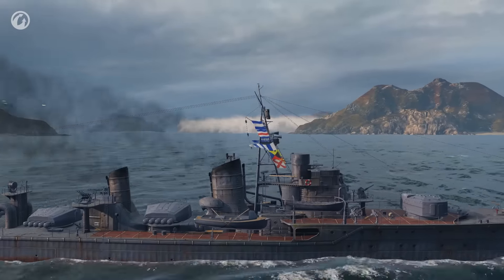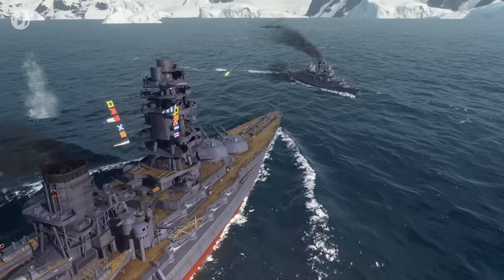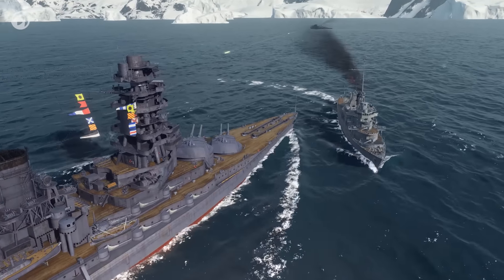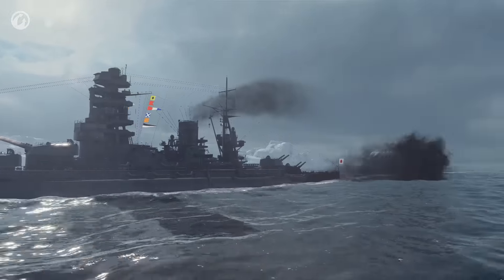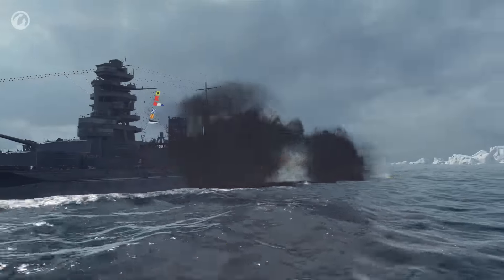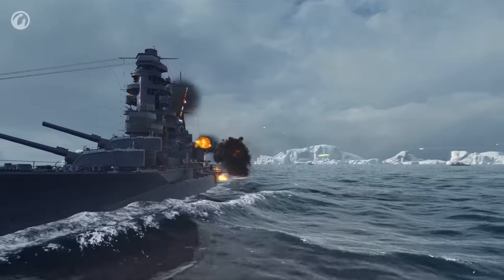After receiving a flag set in the game, you can use it in the next battle. When the battle is over, the used flags disappear, while new ones can be obtained according to specific rules. The sets of signal flags in the game are hung on special halyards stretched across the ships, just like on the real-life vessels.